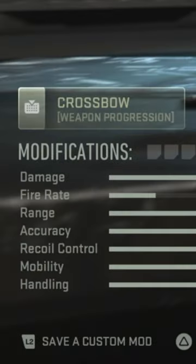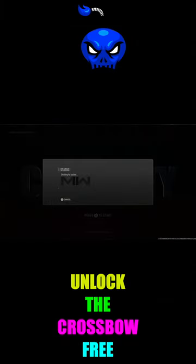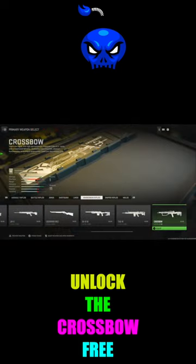Go ahead and name it anything you want. Then head online, go to your weapons, hover over the crossbow, and hit equip weapon and open gunsmith. Upon doing that, you'll now be able to use the crossbow in any game mode you like for multiplayer or even Warzone 2.0.